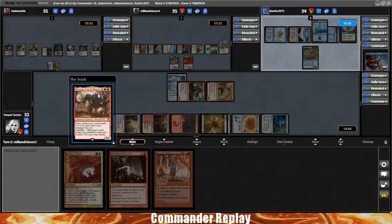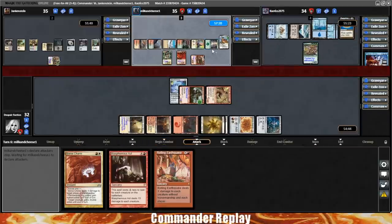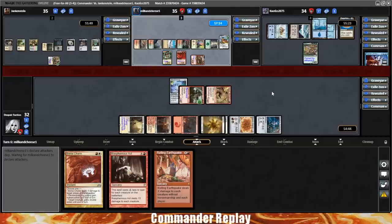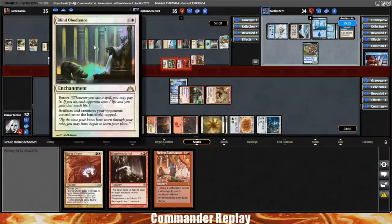Here comes a Morag — you wonder how you melt life totals? Morag. I'm sure Sean's got some feelings about his Nyxbloom Ancient. The Blind Obedience makes Morag come in tapped. Morag does have haste from Urbrask, so Blind Obedience is doing some work right here — so good against red decks, things with haste just get shot down.